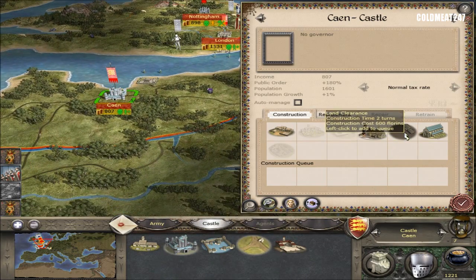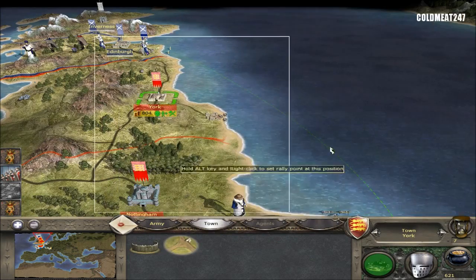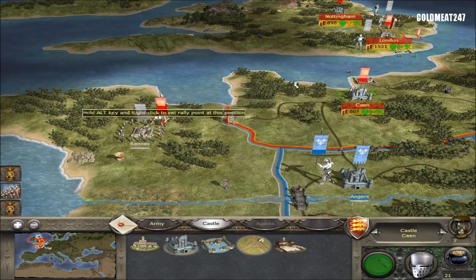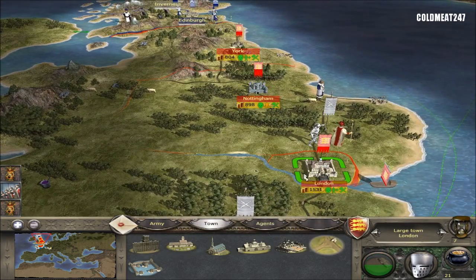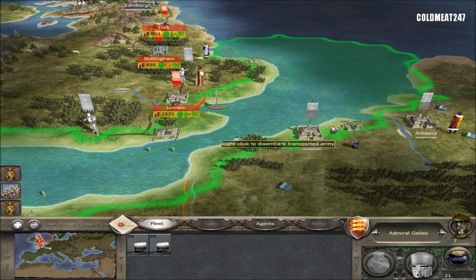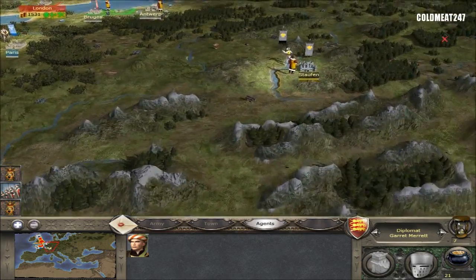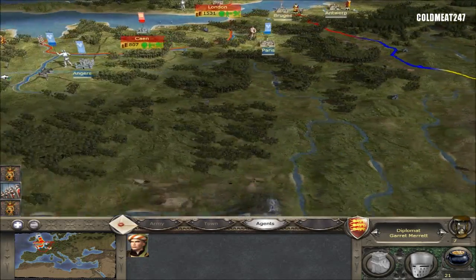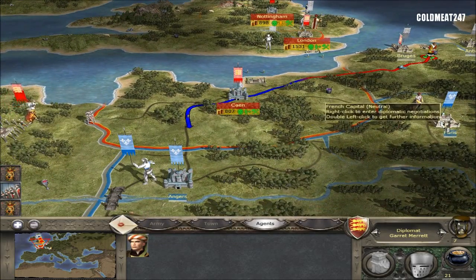Caen — probably farm. I have York — we'll do the grain exchange and we'll farm Caen. We're low on money right now. We're losing revenue because we're training more troops all the time right now. Extra diplomat here — leaving the fleet. I'm going to maybe just keep him here. The reason is we're going to get into a war here with France pretty soon.